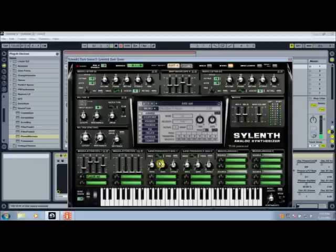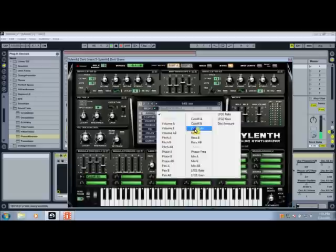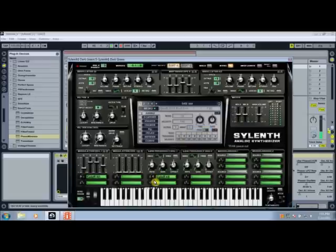On LFO 1, choose sine wave and then choose cutoff A and B. Turn the knob to the right a little bit, and increase the rate and gain. Now you can hear the LFOs modulating the cutoff as you hold down the notes.